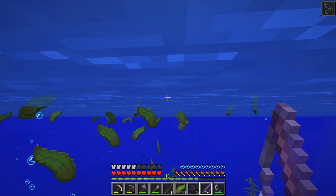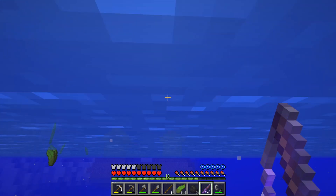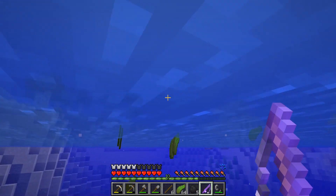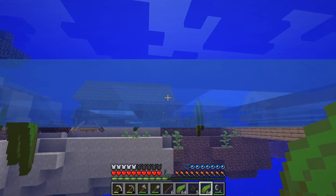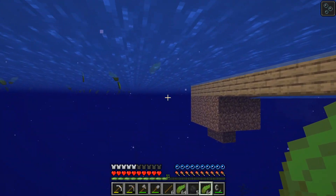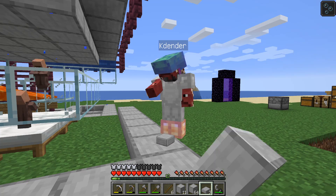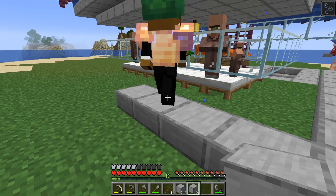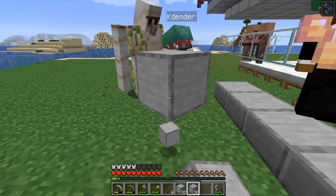We might have an issue with our iron farm. The iron golem spawned on top of the grass. We need to take the island away, or we can put slabs on top — they fixed that. Can you bring smooth stone? Our iron golem spawned on top — first golem in the farm! Wow, nice. This will make life a lot easier having an iron farm. Five iron! We can check out how far they actually spawn — about eight blocks.